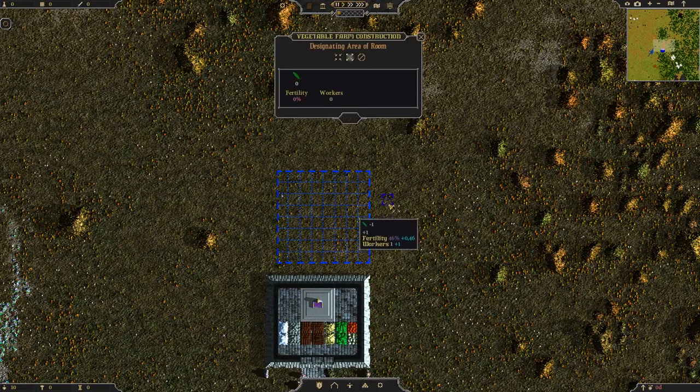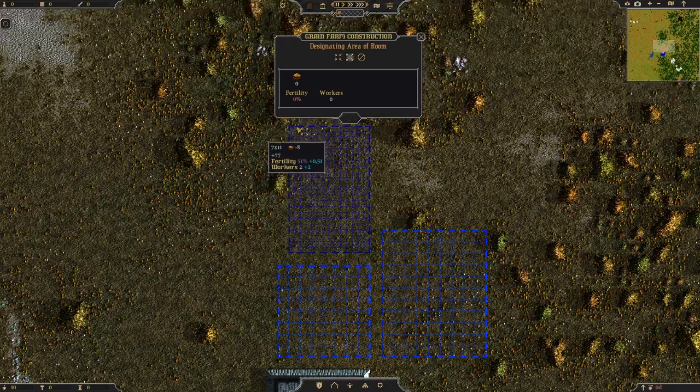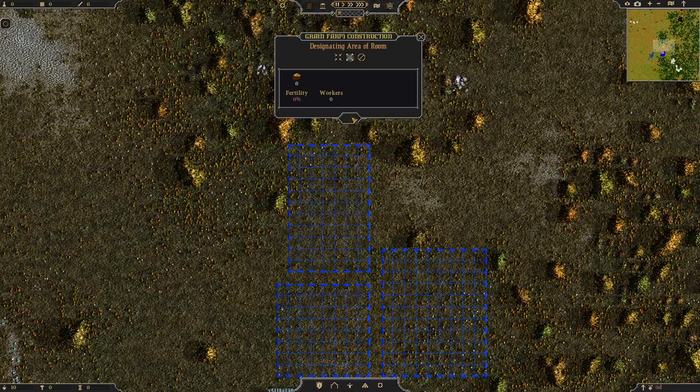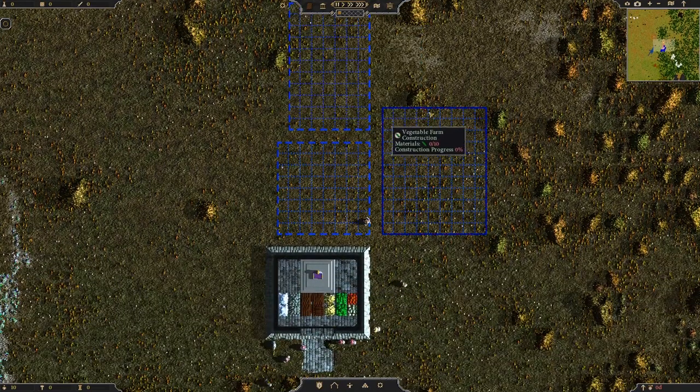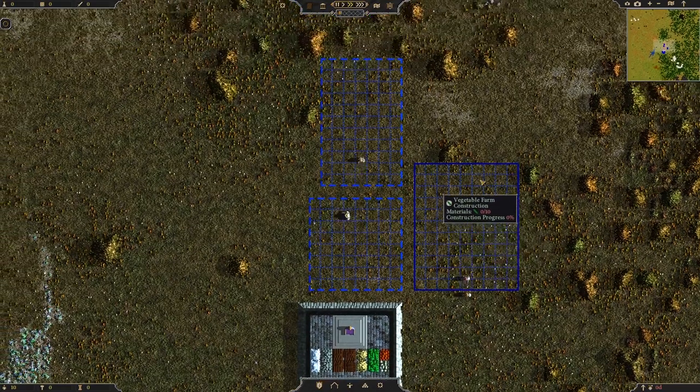We'll change to vegetables and do a slightly bigger one there for no particular reason. And then we also need some grain as well. Then we'll have plenty of stuff come winter, I think. People will automatically go and do some ploughing now — prepare the fields, ready to start growing.